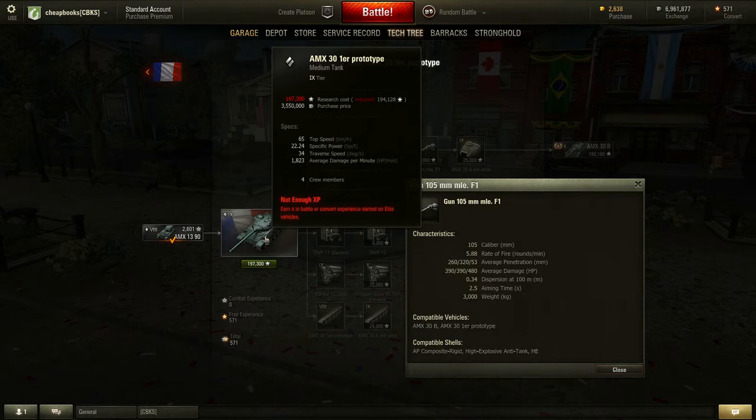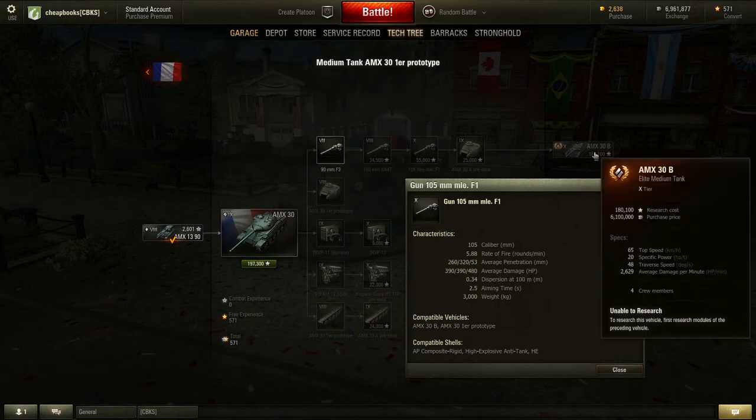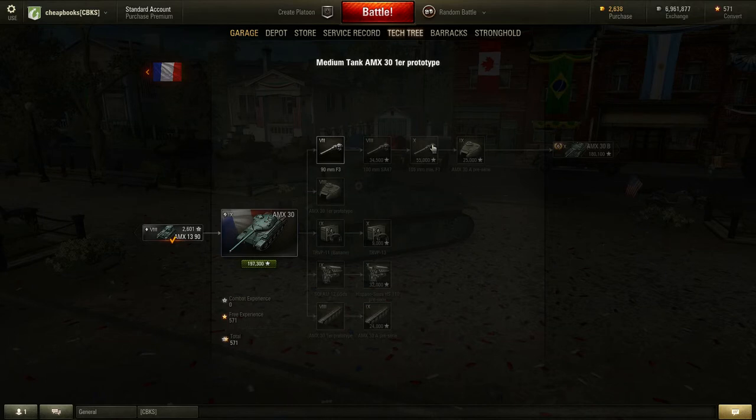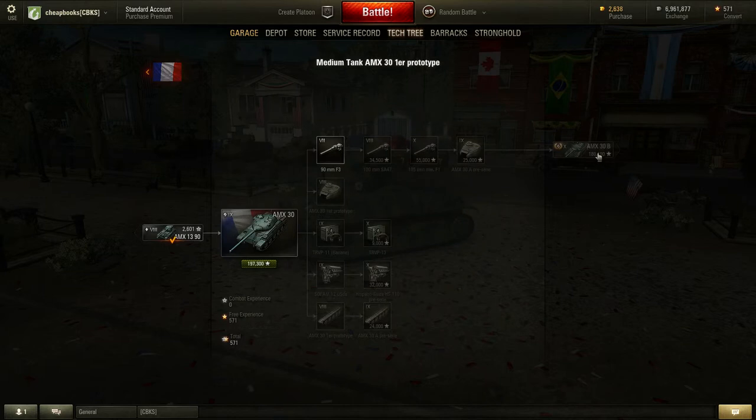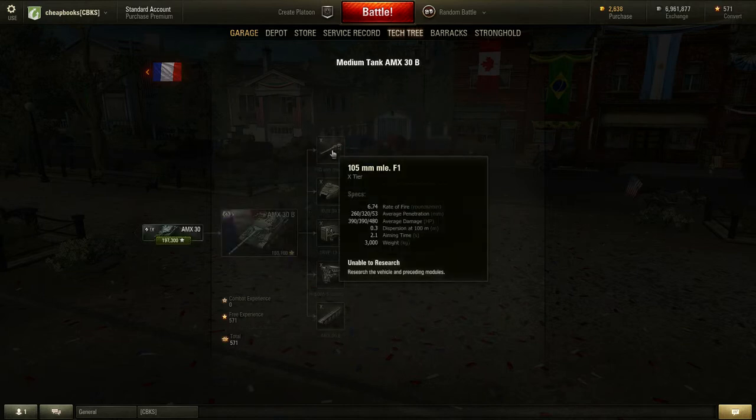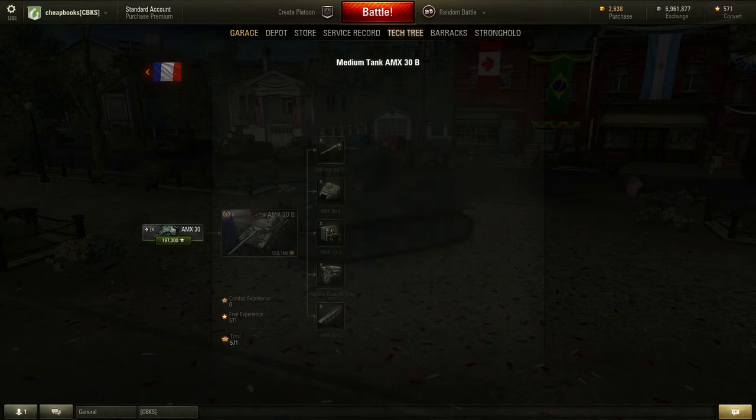Usually — and this might not always be true — a tier 9 tank is just as good as a tier 10 tank. Originally I was striving to get all the tier 10 tanks, but now I just strive for tier 9 because tier 9 and tier 10 are very, very similar. For a lot of pain, money, and time, you're not getting a much better tank at tier 10, although there are a few exceptions such as the Maus. This gun also works on the tier 10 tank, which has only one gun — the same gun as the tank before it.